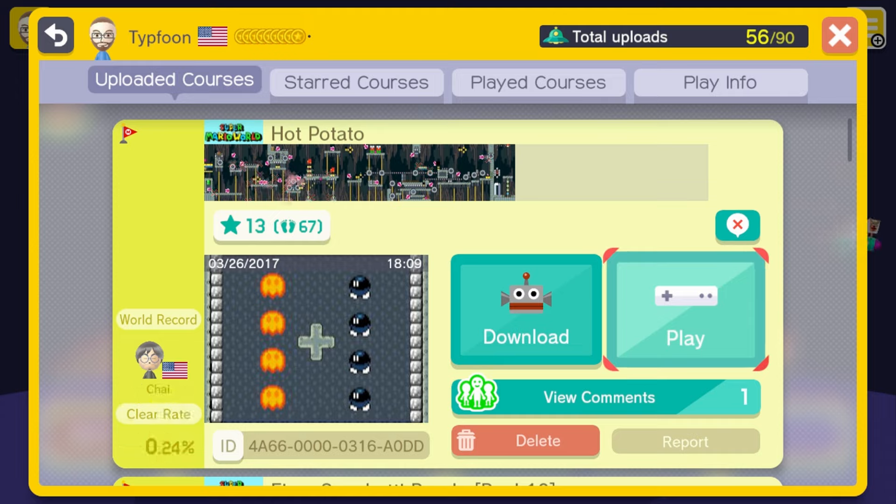What's up guys, this is Tyler from Typhoon Gaming and welcome back to another Mario Maker video. Today I have a quick level showcase for you — this is the latest level I created called Hot Potato. It is a difficult, fast-paced, activated Bob-omb level in Super Mario World and it's a lot of fun. I honestly don't think it should be a 0.24% clear rate level.